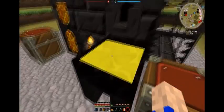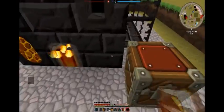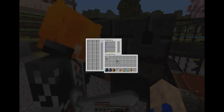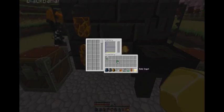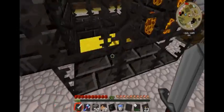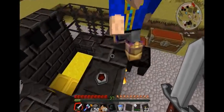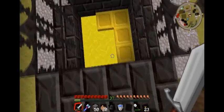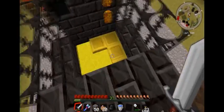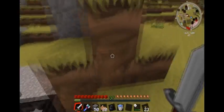Alright, so Tinker's Construct. What is all this stuff — lava? Is this a giant toilet? This is a smeltery, and this is kind of the essential thing for interacting with Tinker's Construct. He's updated a lot of things and changed a lot of things in the most recent update.